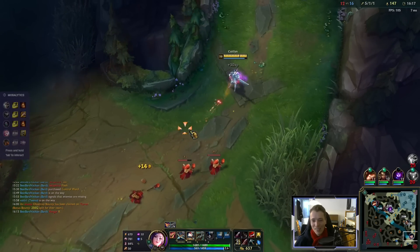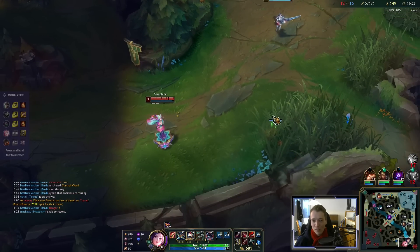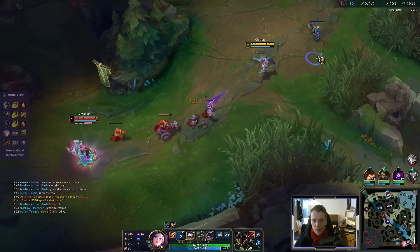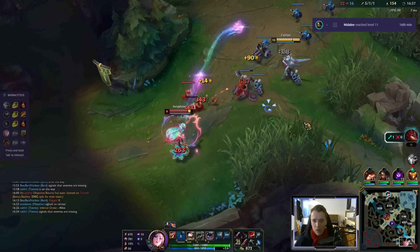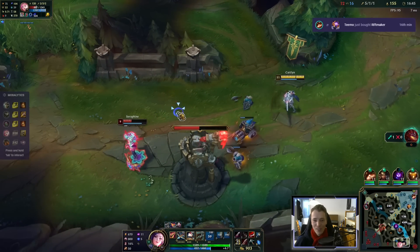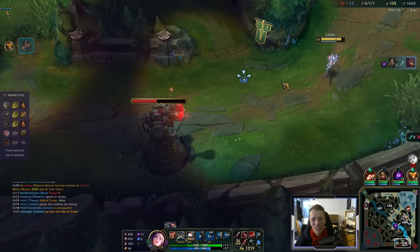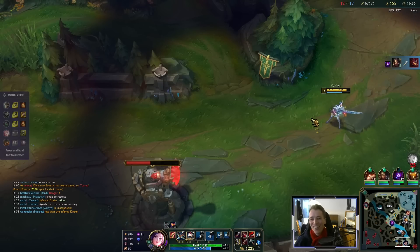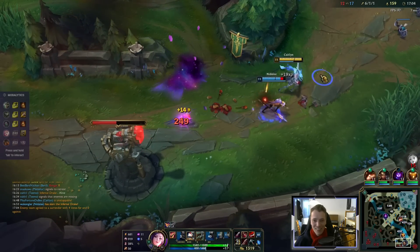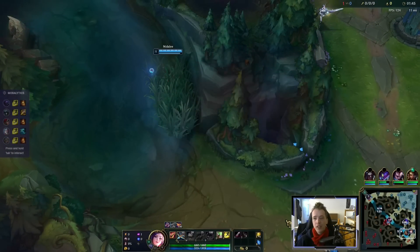I lose a minion for no reason. Nautilus topside. Let's see if we can harass Seraphine a little bit. The damage — it actually worked. Wow, Seraphine. I thought there's no way she falls for this, but she kind of did. Well, if they surrender like this, then we just do it again. Game number two versus Jinx.